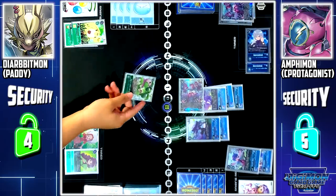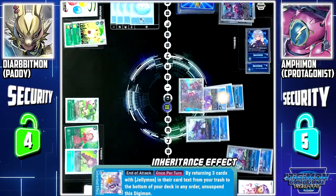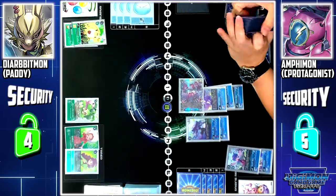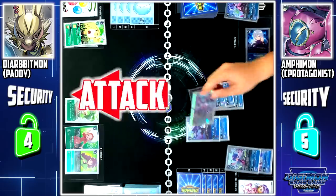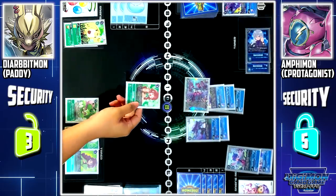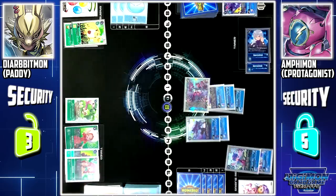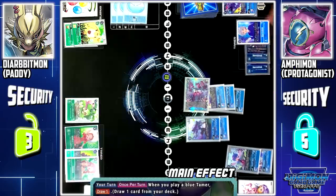Security check — Green Memory Boost. Set it directly to my field. Emphymon's skill: by returning 3 cards with Jellymon in its card text from my trash to the bottom of my deck, I can unsuspend this Digimon. I'll send 3 cards to the bottom of my deck to unsuspend Emphymon. Once again, I'll attack your security with Emphymon. With its skill, I'll discard 1 more card. Security check — Tamer Ruli. I'll set her directly to my field. I'll end my turn by paying 3 memory to set Tamer Kyoshiro. Jellymon skill: I'll draw 1 card. Turn pass.